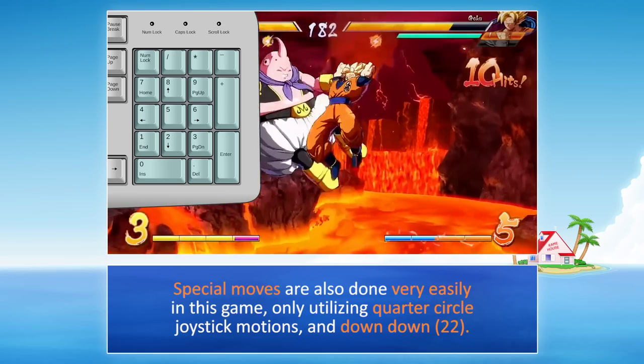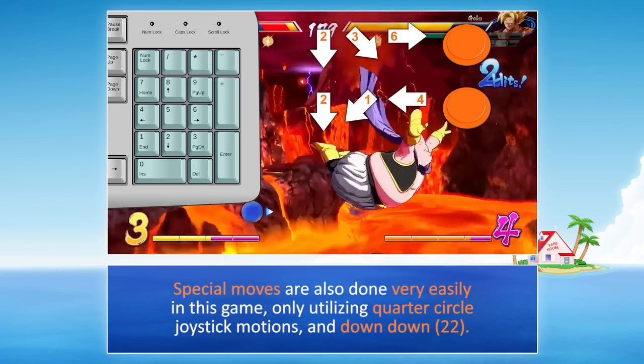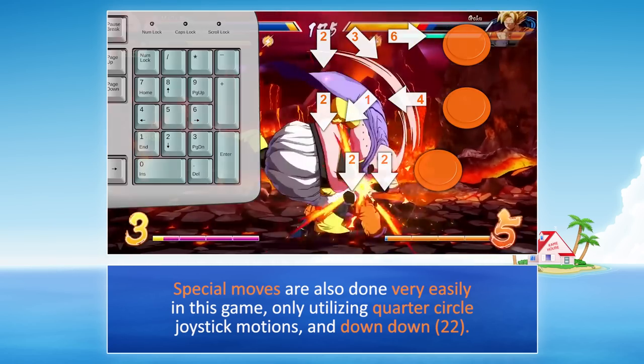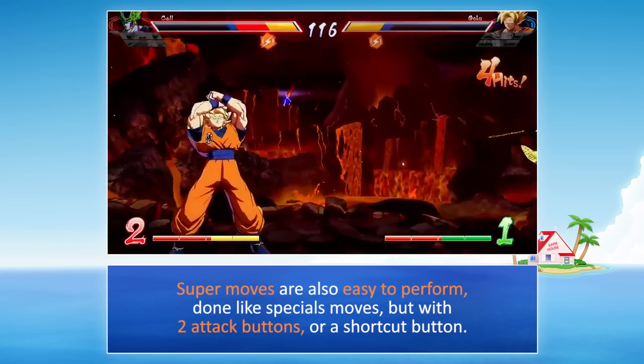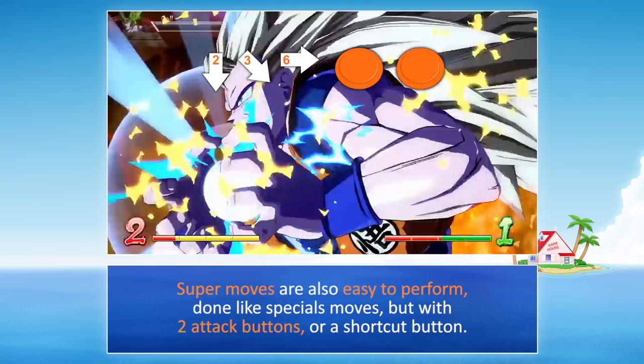Special moves are also done very easily in this game, only utilizing quarter circle joystick motions and down-down (2-2). Super moves are also easy to perform, done like special moves but with two attack buttons or shortcut buttons.